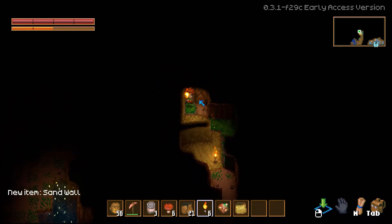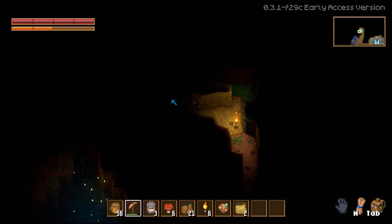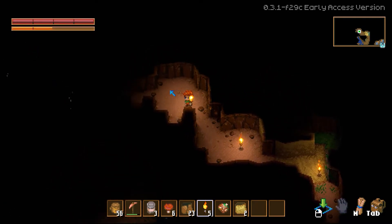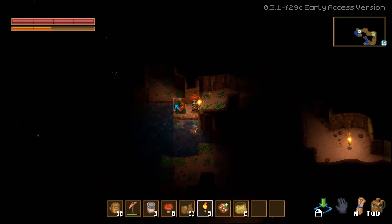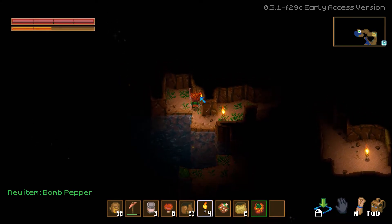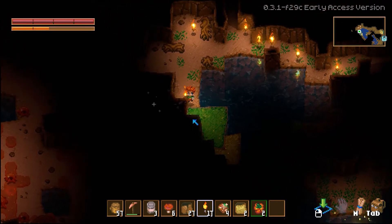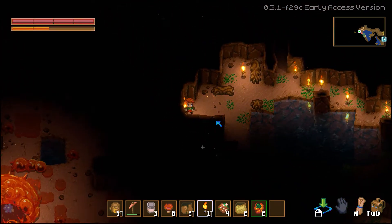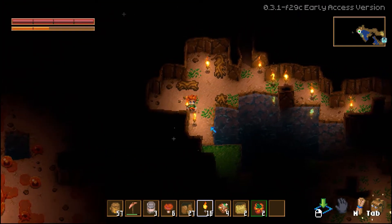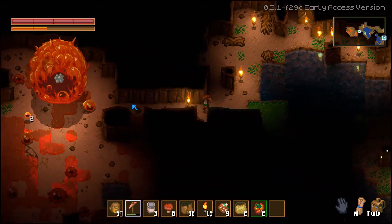So there I am, digging along in the latest and greatest indie game, not a care in the world. I found a few pieces of copper, some items and plants, and then the screen shakes and there's a loud boom. What was that? I feel like I'm in Jurassic Park watching a glass of water shake. You know what was causing the screen to shake? It was Glurch the Abominous Mass. I got a little too close and he started attacking, scared the hell out of me, so I just ran away.